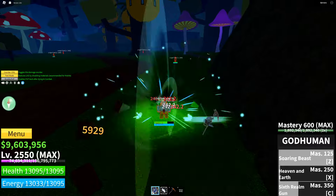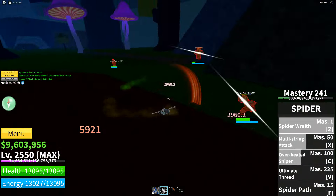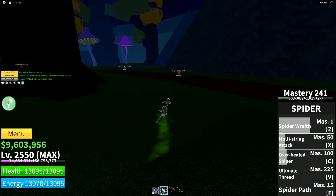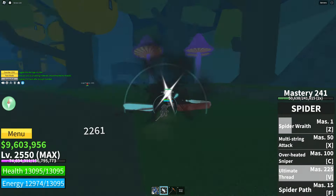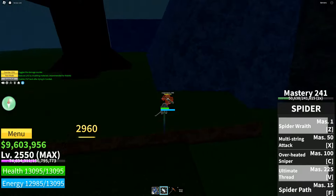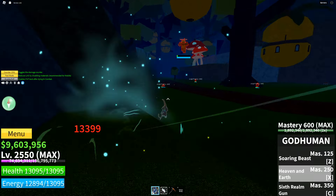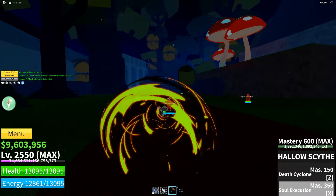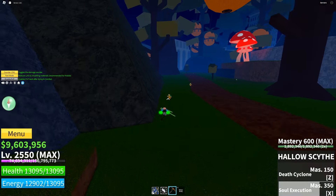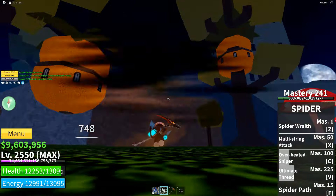I just figured out the combo: you stun the enemy, then use Overheated Sniper to pull them close, and then use your ultimate — mastery 225 — which does 4500 damage and also stuns the enemy. Then you combo them up with your Hollow Scythe. That's pretty much it for this fruit.